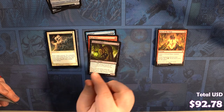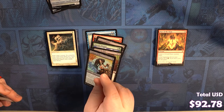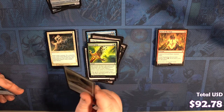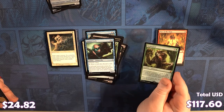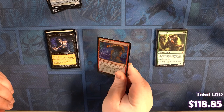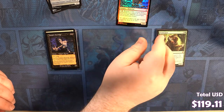Brute Force, Grave Scrabbler, Nantuko Shaman, Gorgon Recluse, Trespasser il-Vec, Khalad Mycoderm, Dreamscape Artist, Jhoira's Timebug. We've got a Crosis Aggrit and Salt Blast. Bonded Fetch. We've got a nice mythic — a Tarmogoyf. And we've got a Vampire Hexmage, which is meh. We've got a Rift Elemental — it's not as bad as the last foil we got.